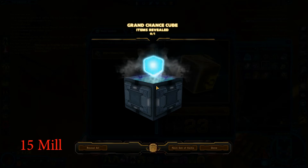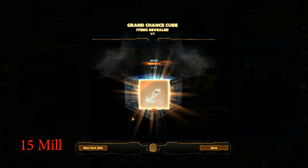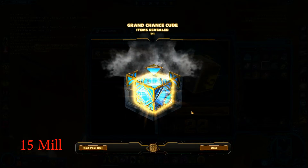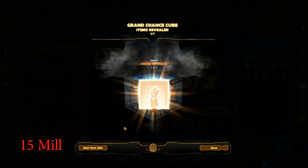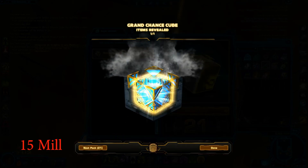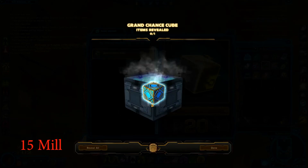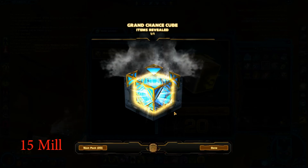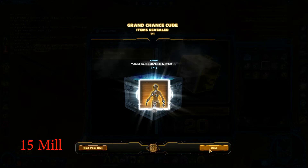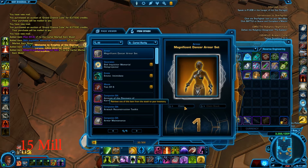The first thing is going to be Attire SY-5. We need to start with the low ones. Next up is the Emote Intimidate, a really old one - it's probably worth nothing still. Next up is the Sith Inquisitor Memorial Horror Projector, which is not that bad. And the final one for this tier is going to be the Magnificent Dancer armor set, which is quite old and quite expensive, I think.